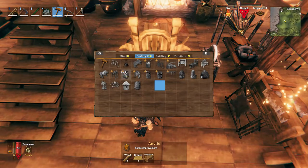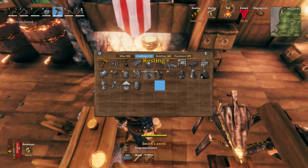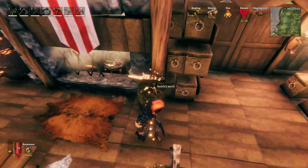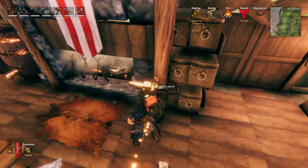By the way, when you're placing these forge upgrades, you will need to place them close to the forge in order for it to work. You will see these gold chain-looking things connecting to the forge — that means it's working and you can place it down. If the gold chain is not there, it means you're placing the upgrades outside the range, so you will need to move them closer.